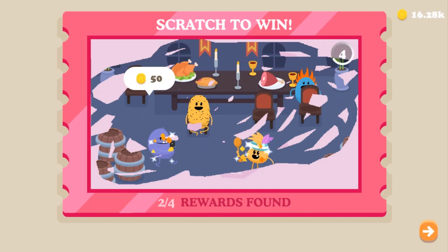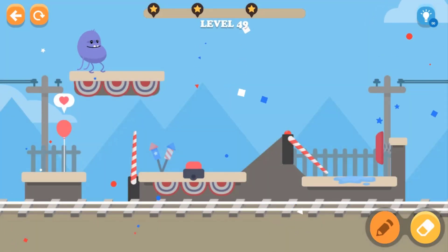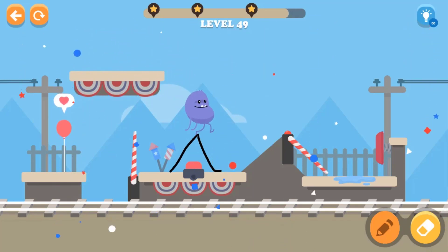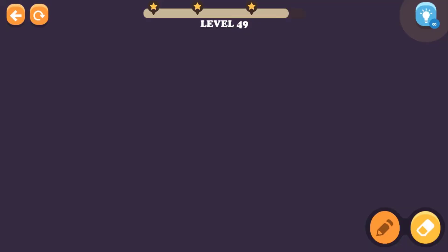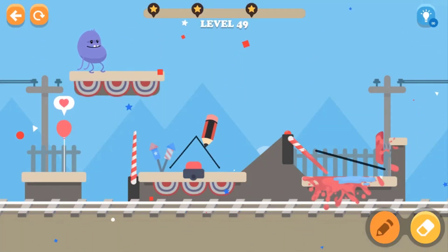We found those people eating foods. Okay, we are on to level 49 — we have to press the red button now. Let's check this line first — oops, that slipped, it's really slippery.